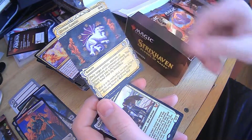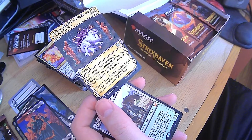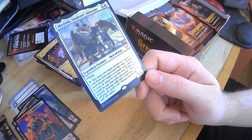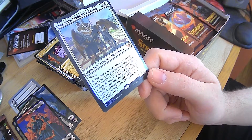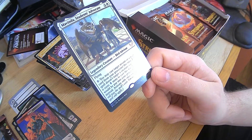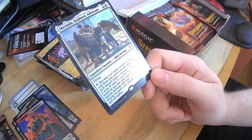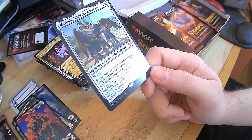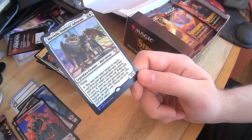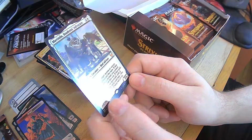Divine Gambit — exile target artifact, creature, or enchantment an opponent controls. That player may put a permanent card from their hand onto the battlefield. Make sure they have no hand first and you're good. And then a foil legendary creature — flying. For zero mana, you may cast target instant or sorcery card from your graveyard this turn. If that spell doesn't target a creature you control, it costs eight more to cast this way. If that spell would be put into your graveyard, exile instead. Activate only once each turn. You still pay the spell's cost. Basically you can use it to rebuff your stuff. And it's a foil — that's really cool. I like that card.